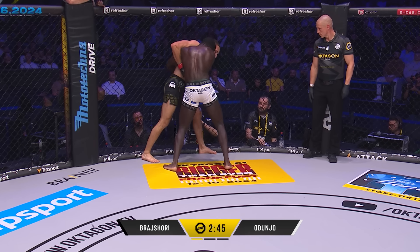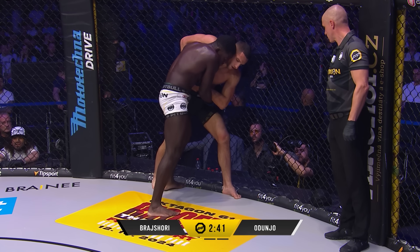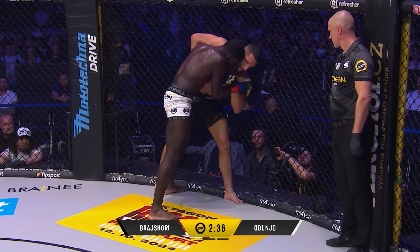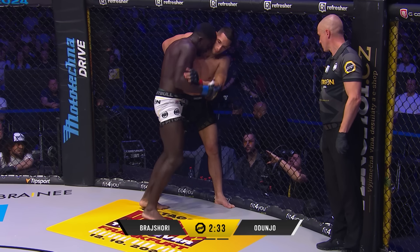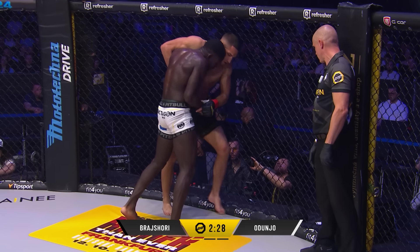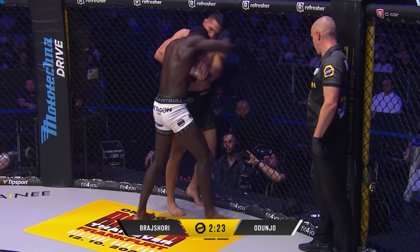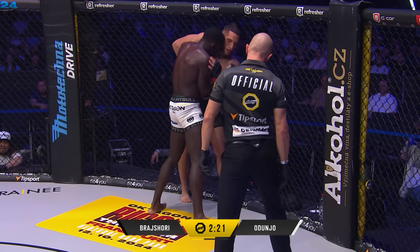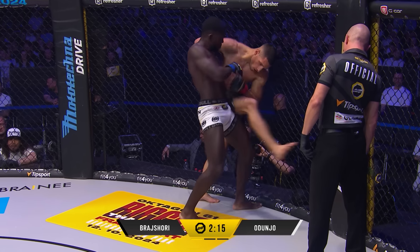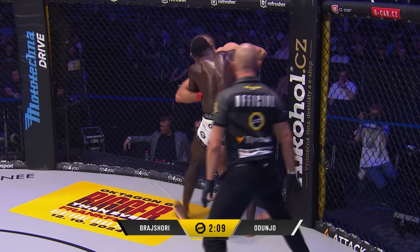Switching now to the north-south position. Brasuri doing the right things, trying to escape. Manages to create some space and gets up to his feet extremely well. Double leg straight back in though from XL. Good hips and control from Brasuri. We said about this in his walkout — the development we've seen from Brasuri in a couple of fights, especially his last one against Fike. His grappling is not to be underrated as well. Does well to get back to his feet there, but still in a very defensive place. Good head position at the moment from Odonju.